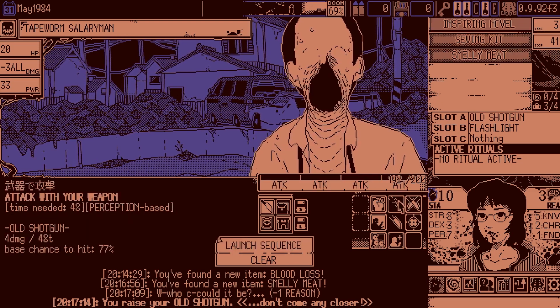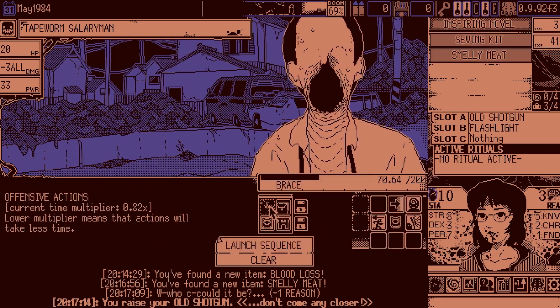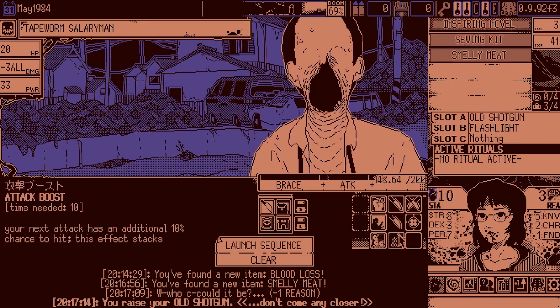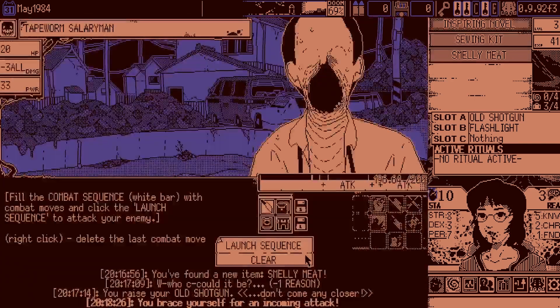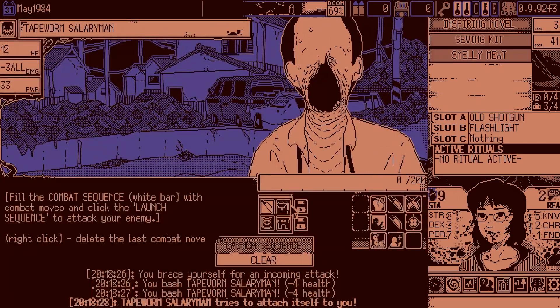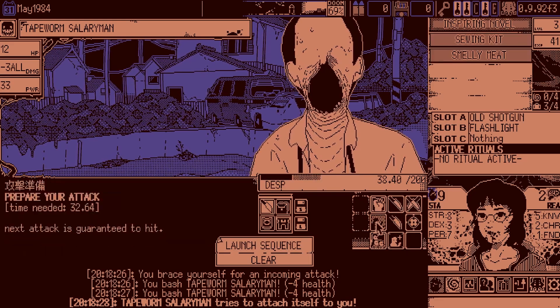There's this big flat area and I take her there to run around sometimes — that's pretty based. What the fuck is this guy doing? Minus three? We could have probably desperation killed him there, but with 70% chance I'm not taking any chances.